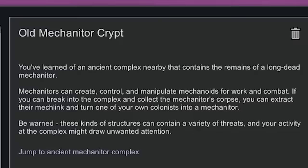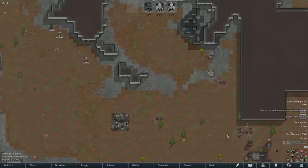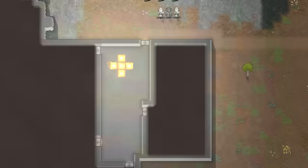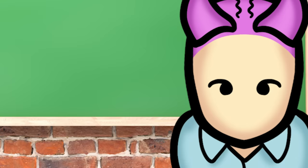There is only one other way that I know of to get a Mechlinx, and that is from the new ancient complexes. These places might not look super dangerous, but they hold the potential. The head of the house has passed away and its residents are in disarray. If you want to get your new Mechlinx, you will need to defeat all the foes that lie ahead.